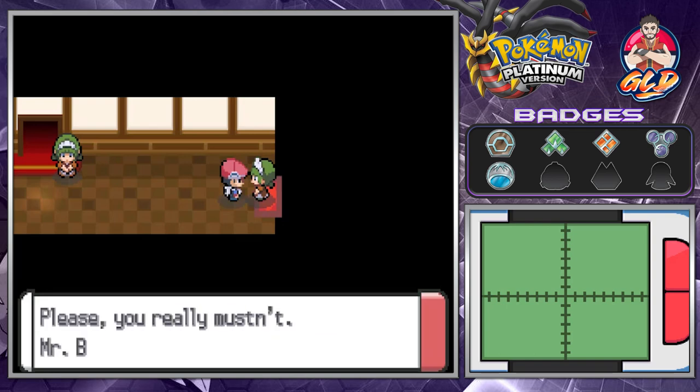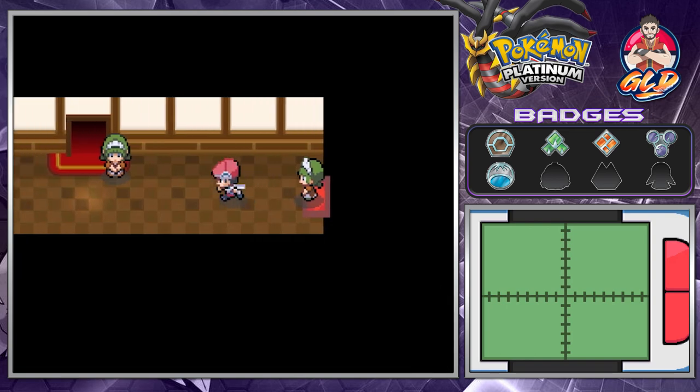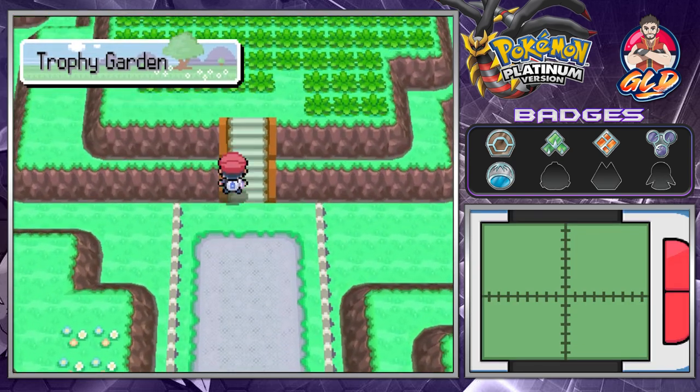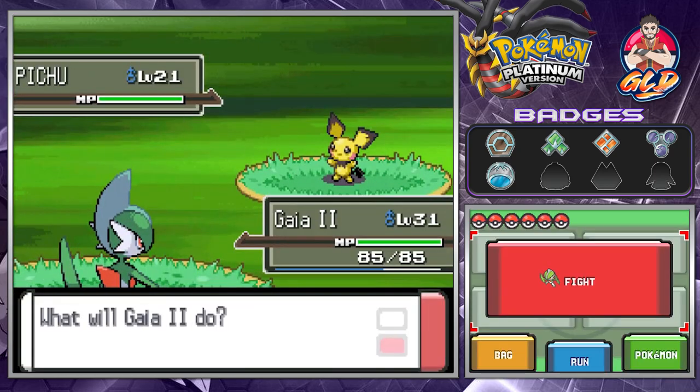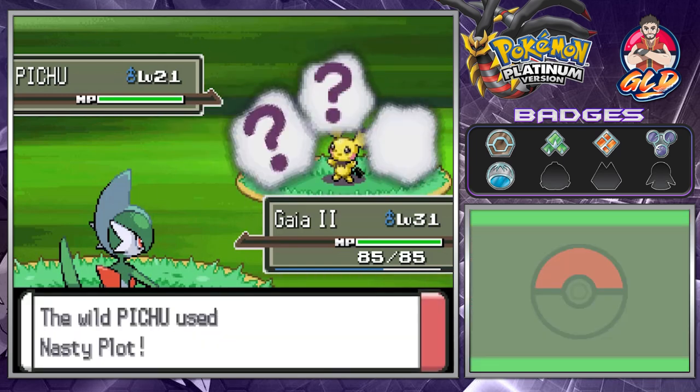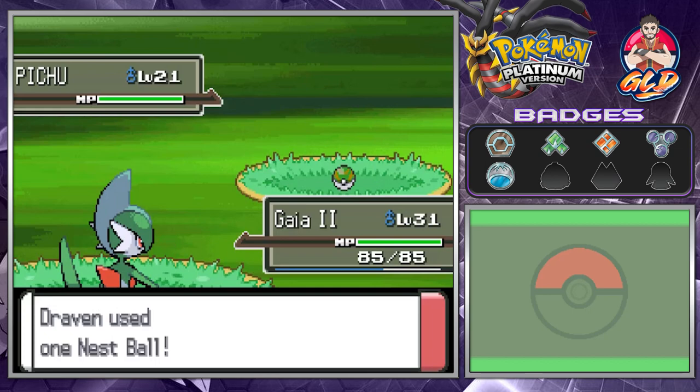Everything beyond this point is strictly off limits — there is literally nothing there. The final thing we need to do is take a look at the Trophy Garden. This place, you can actually find some pretty good Pokemon, one being a Pichu. Back when I was a little younger I probably would have been using Pichu on my team.